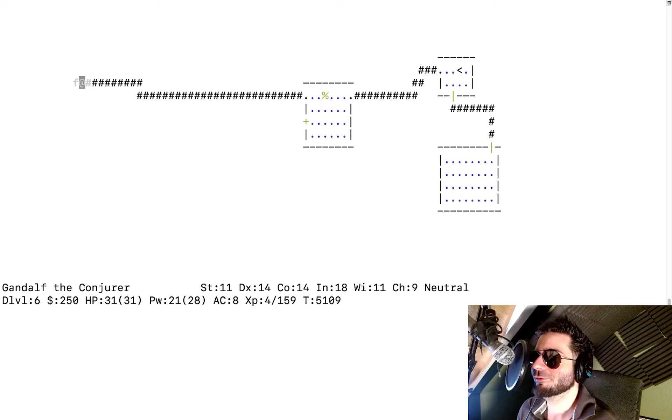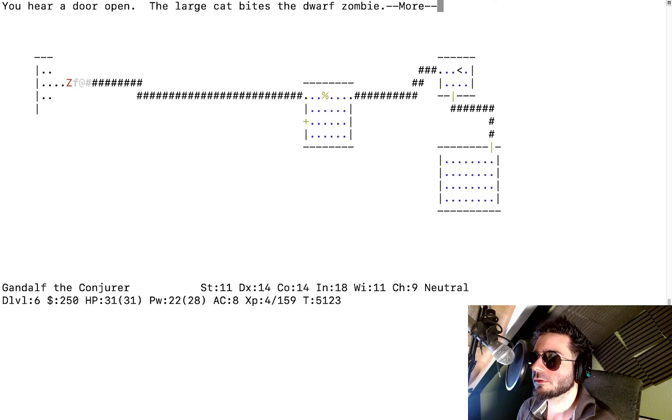Once you're a beefy wizard with mad weapons, you can walk as the first person down the corridor. The cat might even become an archlich or archon by then. I hear a door open — the large cat bites the dwarf zombie, and the zombie is destroyed. Note: undead are never 'killed' because they're technically not alive. I won't eat it — that's always poisonous.